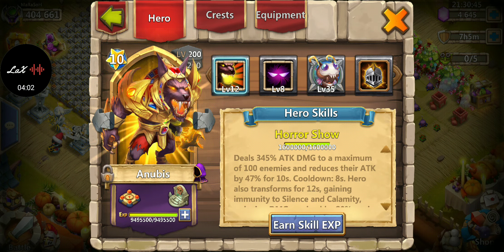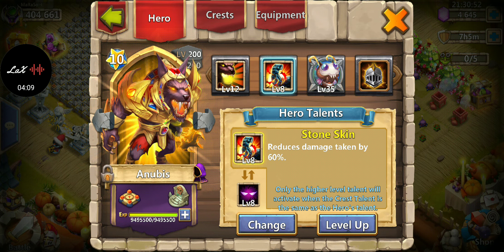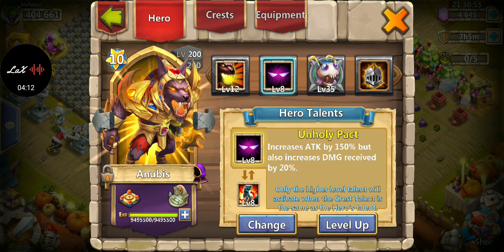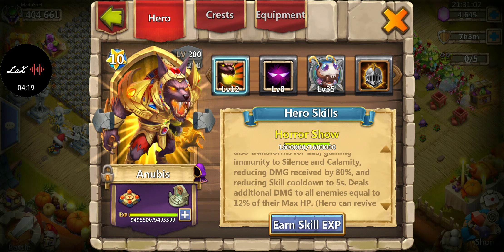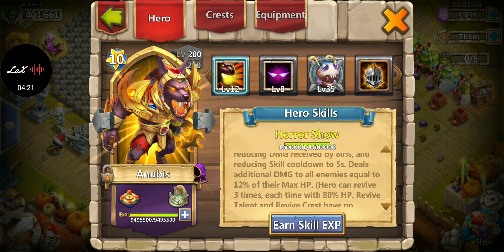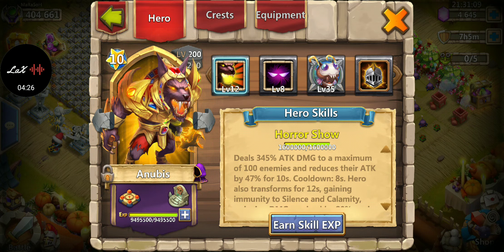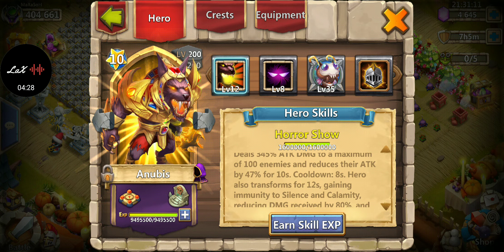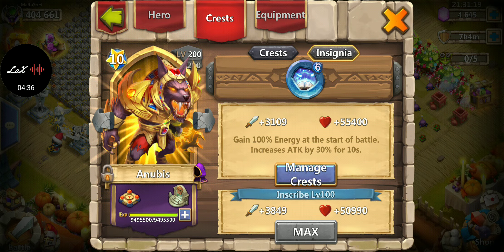Next hero is Anubis. I personally like an offensive Anubis, so I went with Holy Pact. I used to use Stone Skin but I like him dishing out more damage. He reduces the attack of enemies and reduces damage received by 80%, which is strong. For crest I like Revitalize on him — the higher the Revitalize, the more attack he gets.